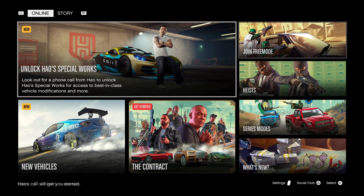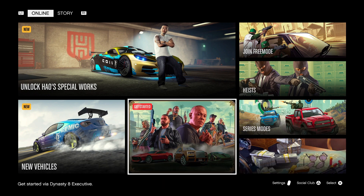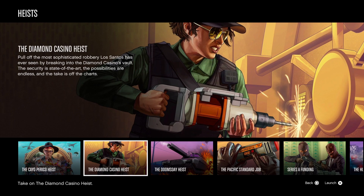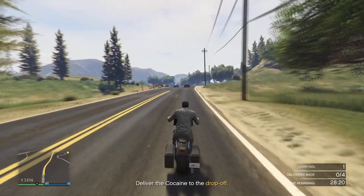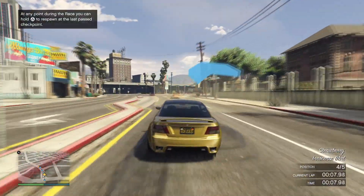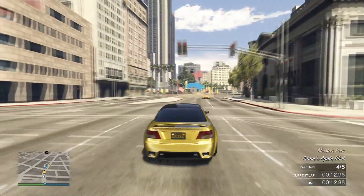The new menu design for GTA Online is actually impressive — I was pleasantly surprised. It's similar to Red Dead Online but surprisingly better. It has subcategories for heists, series mode, what's new, join free roam, and more. You're now able to find a new session — not just public sessions but invite and friend sessions — directly within GTA Online instead of through GTA 5, which is really good especially for players that only went with the GTA Online standalone.